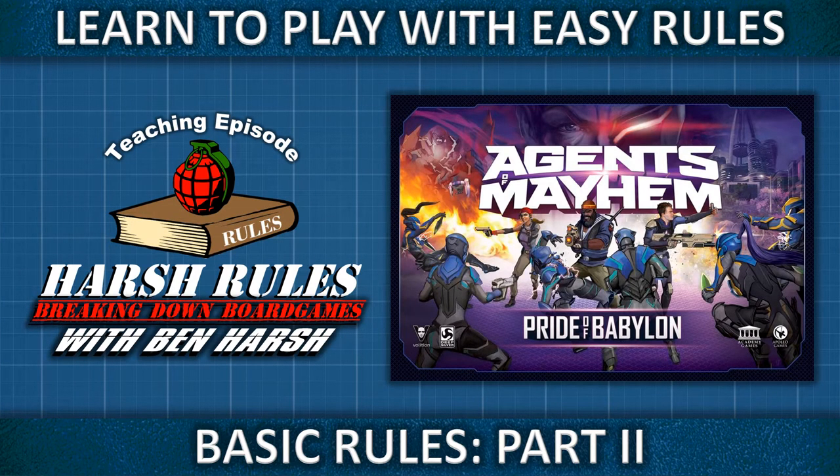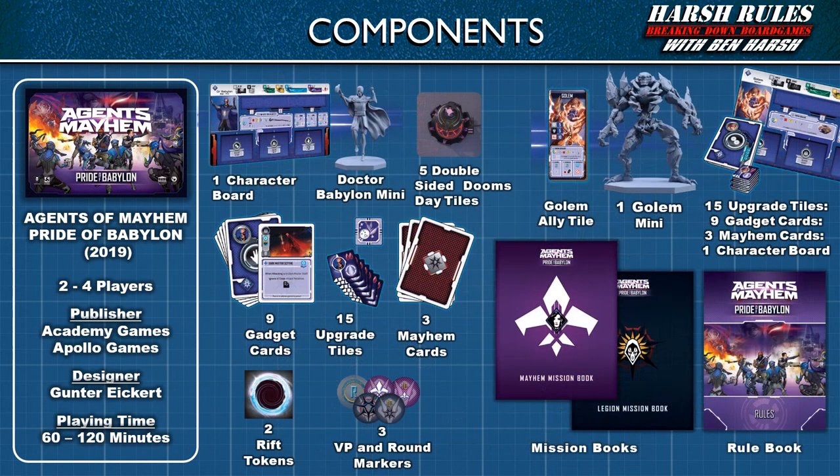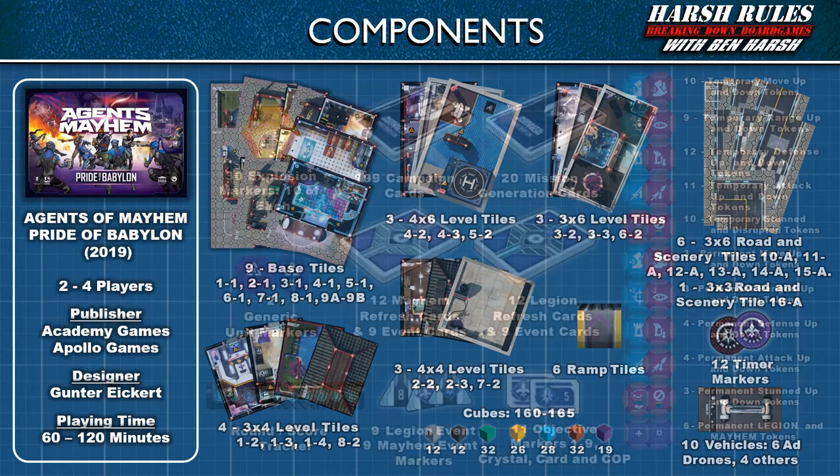This is Harsh Rules, I'm Ben Harsh, and today we're going to learn to play Agents of Mayhem Pride of Babylon. Agents of Mayhem Pride of Babylon was released in 2019 by Academy Games and designed by Gunter Eichert. This game supports two to four players and takes one to two hours to play.